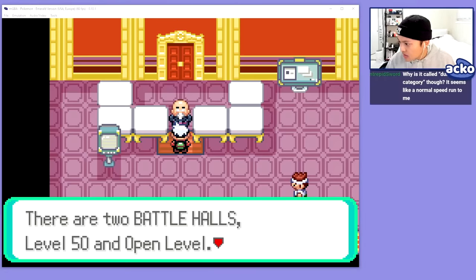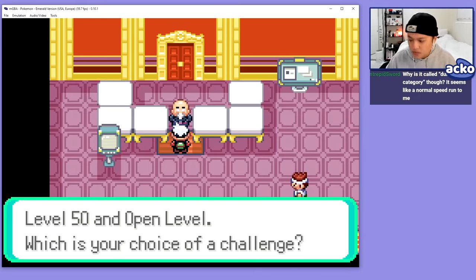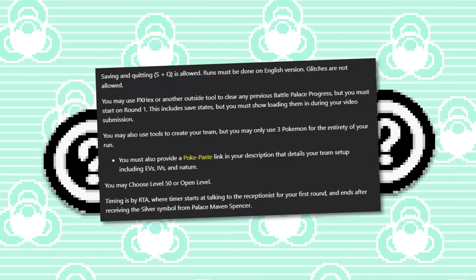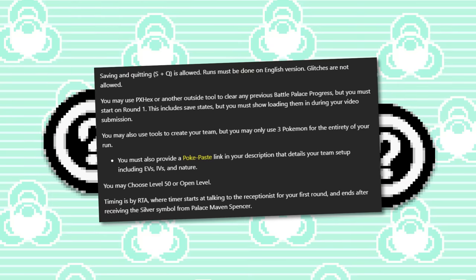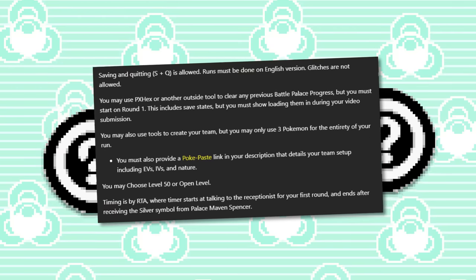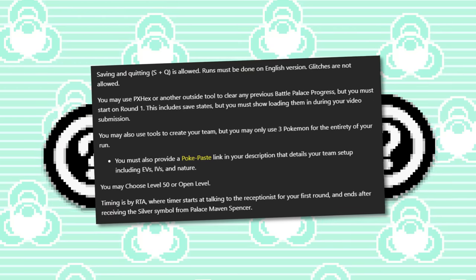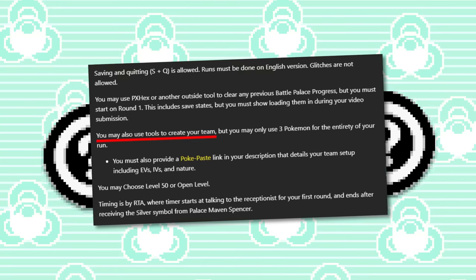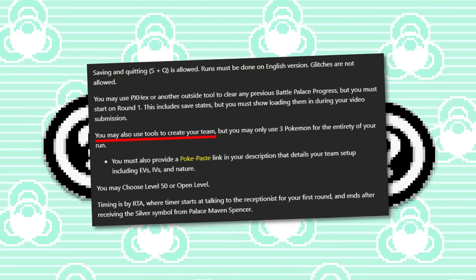On the face of it, it sounds like the speedrun is just about praying for good RNG, and there's definitely a lot of that, don't get me wrong. But there is some strategy involved. First of all, let me introduce you to the team we're using. Unlike Worcester's 19-hour run, according to the category rules on speedrun.com, we're allowed to use any Pokemon we want, as long as they have legal movesets. It's kind of like competitive Pokemon in that way.